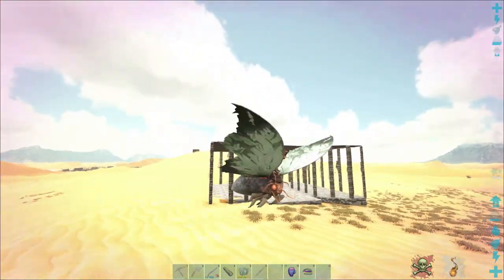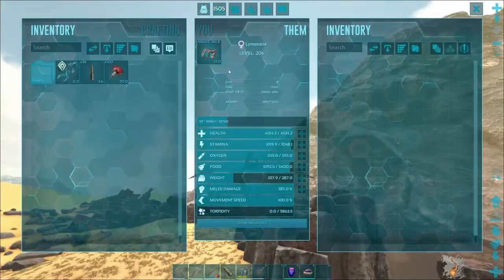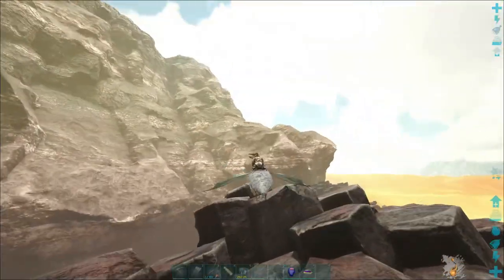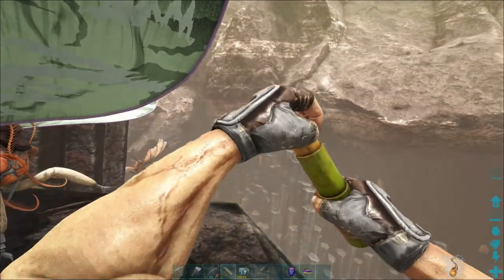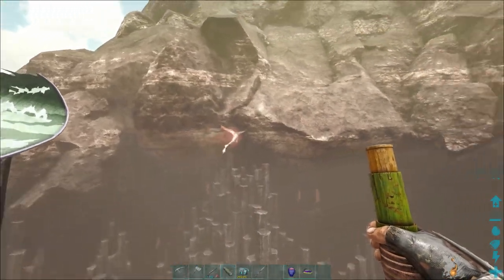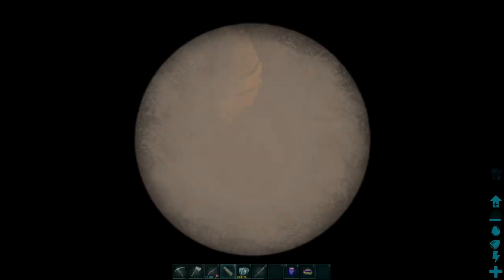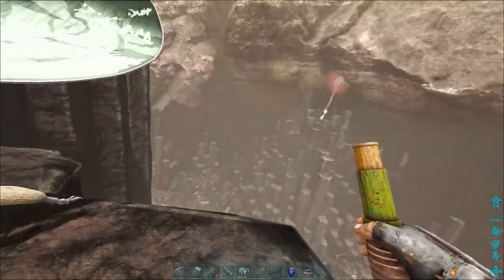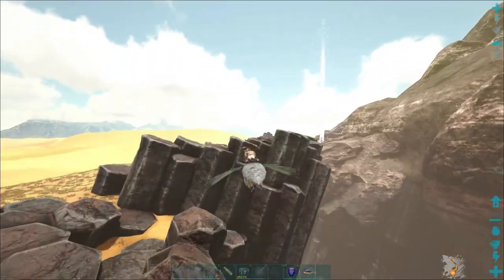Since you've got foundations you can do the ceilings all the way across because there's a foundation underneath to support it. Oh, is our torpor still going up? It's going down — that's kind of scary. We can't go too far from this ledge because they'll outrun us. Oh man, is that a female? There's a fire one there — that's a level 8 female, I do not want to mess with that. That's a male, and that's another male. No females.